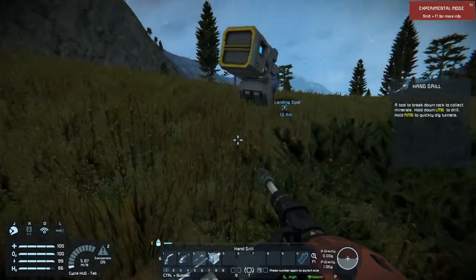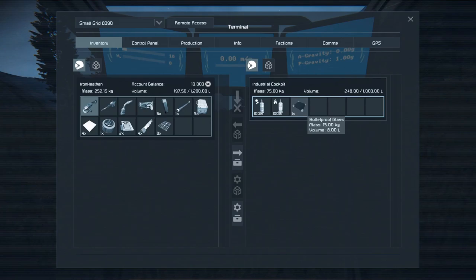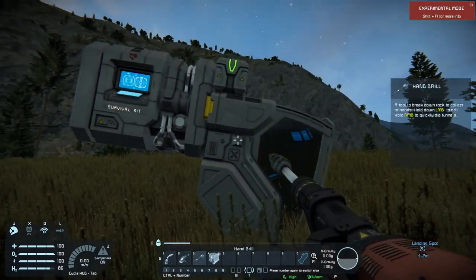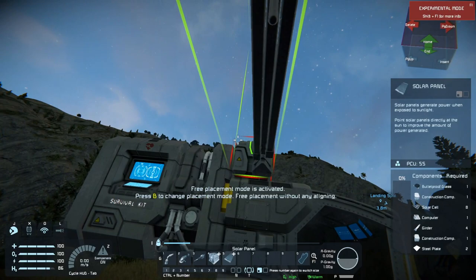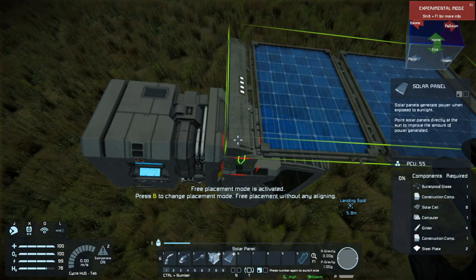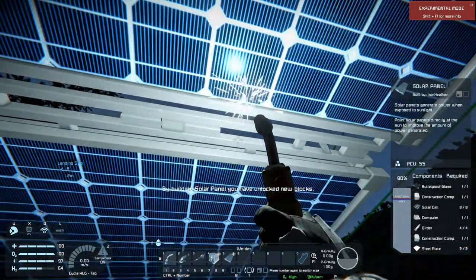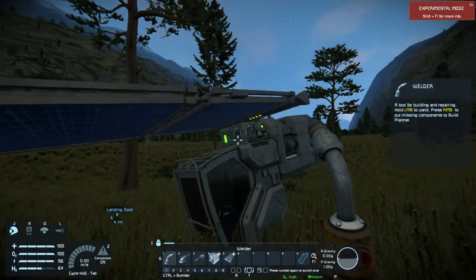First things first — what do I have in here? Oh, I put enough for a solar panel, I believe. Since we have that, we might as well put a solar panel in here. Solar panel — up, up, up high. Flip, flip, flip. That's probably a smarter way to do it. There we go — solar panel. Probably not the best orientation, but it'll work for now.